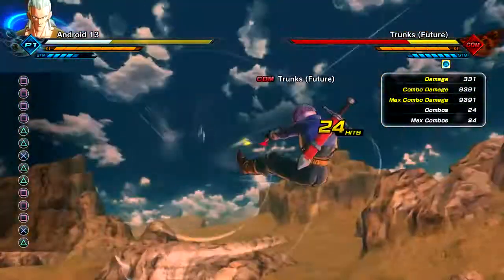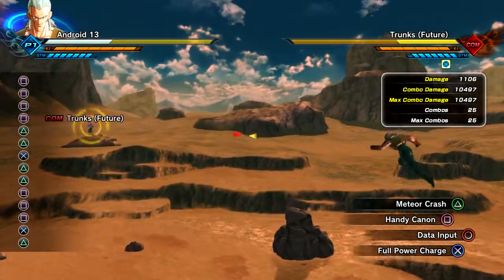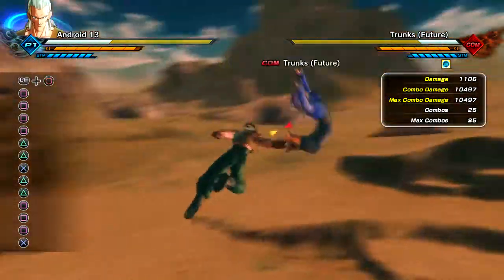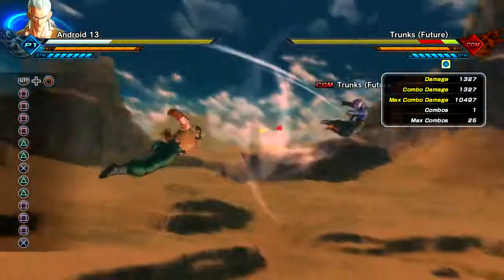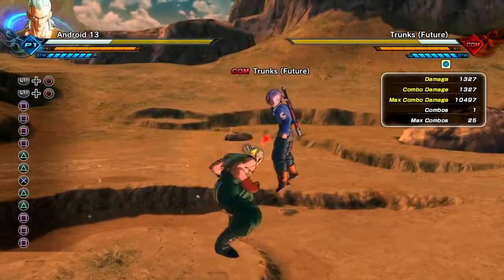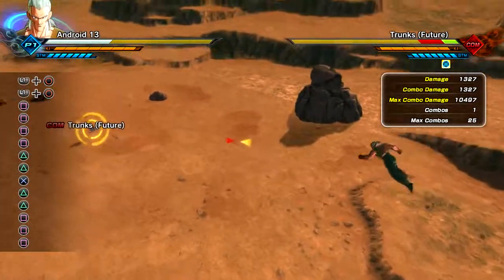Alright, what else can I show off? Oh yes, his grab - here we go. And it's just a twist throw, punch him in the back and throw him again. Let me show that to you guys again - and get out. Alright there we go.